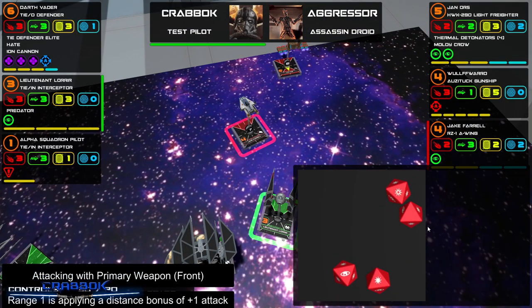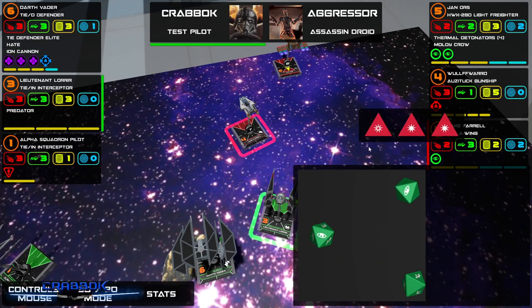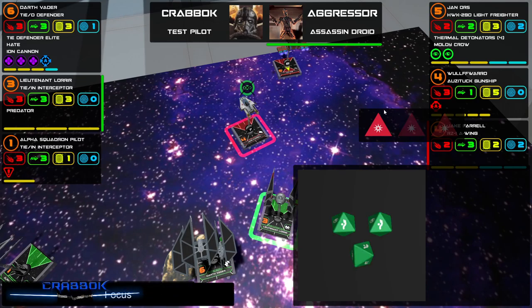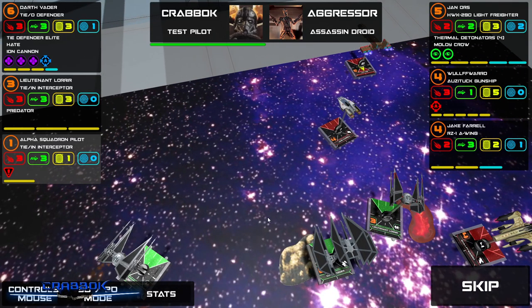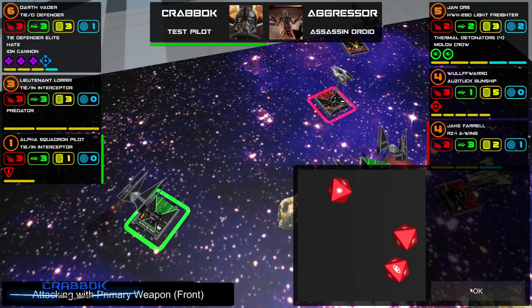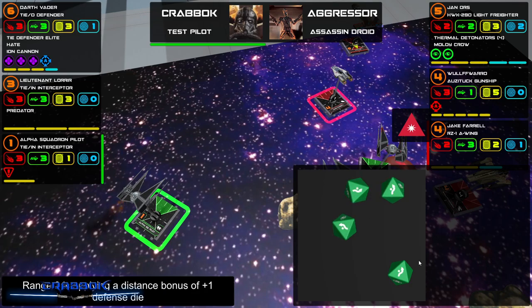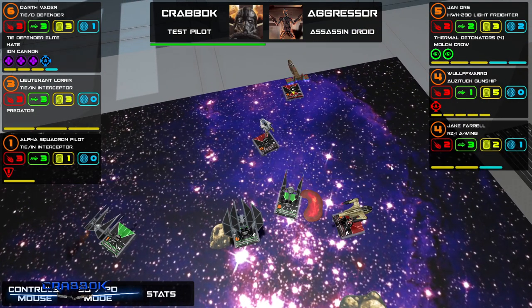You're going right there — let's see what we get. We'll spend that focus. It's a pretty good roll. Jake Farrell's going to have a focus, but he's still going to take one damage. I still have some ships that can attack — only getting one in there, but wow, that's a heck of a defense roll. A-wings are tough to kill.